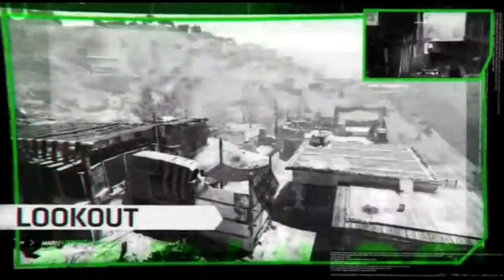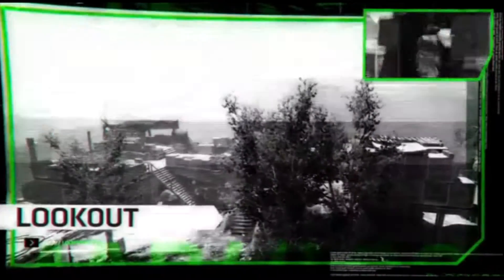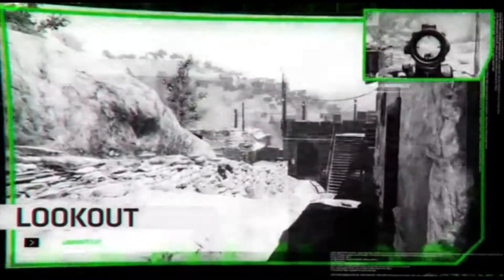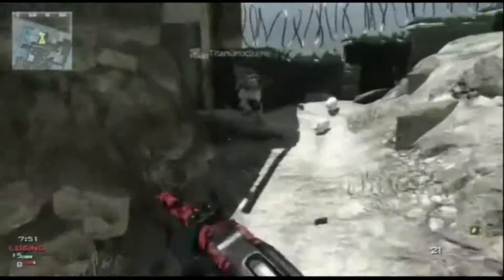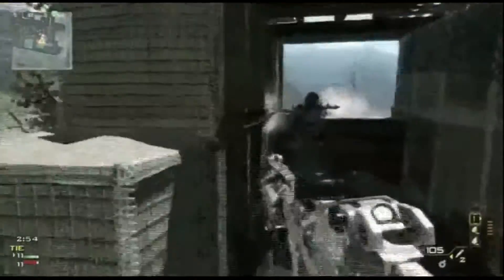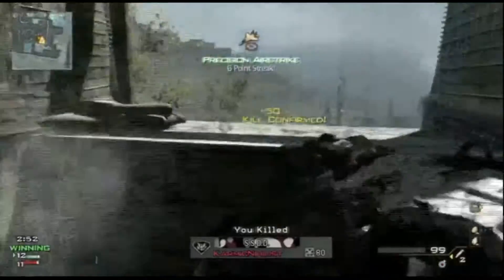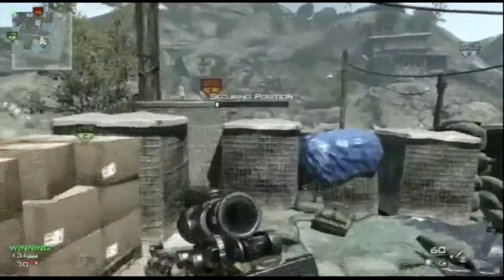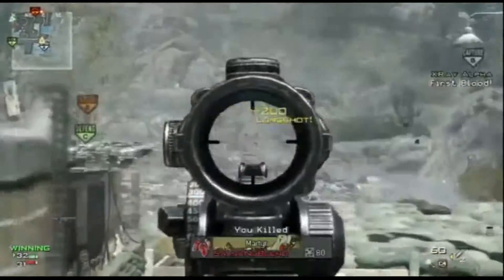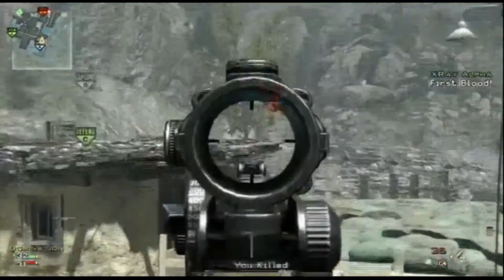Lastly, Lookout takes us deep into Afghanistan — a large outpost situated in the hills of the Korengal Valley. This map challenges players with close quarters combat on the ground floor, with clear sightlines above. Movement within the surrounding bunkers is very limited, although the elevated landscape and the ability to scale most structures lend a clear vantage point at the expense of exposure.